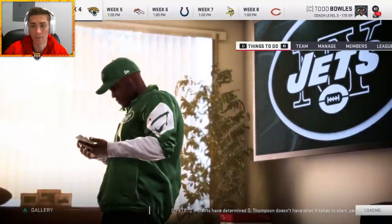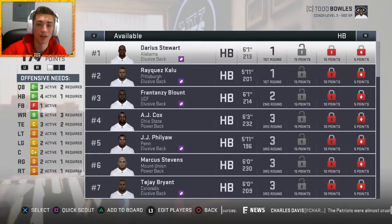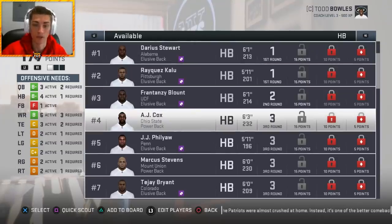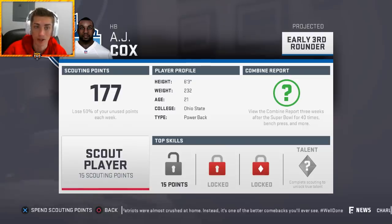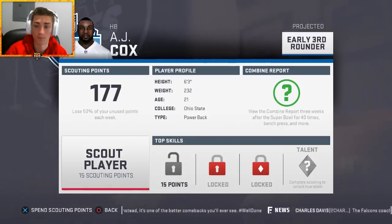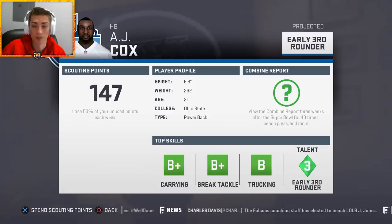Let's go ahead and move on to halfback. Halfback is an interesting one and you're going to want to follow these players over the course of the season into the offseason, because you're really dependent on combine grades — their 40, three cone, 20-yard shuttle, bench press. Depending on the style of back you're looking for, different things matter. With a guy like AJ Cox, a power back, speed is a little bit less important — you're still looking for low 4.4 to 4.5 speed. You're looking for high bench press and, if they're going to be elusive for that big size, trucking, carrying, and ball carrier vision.